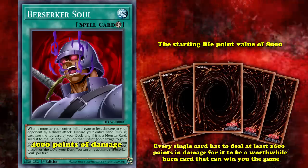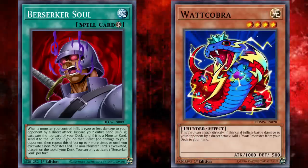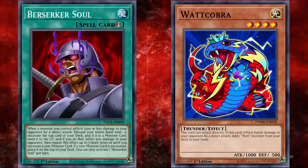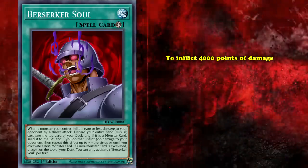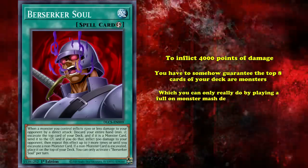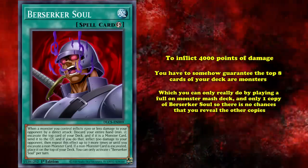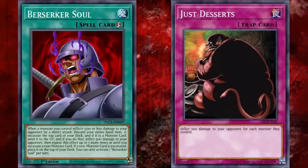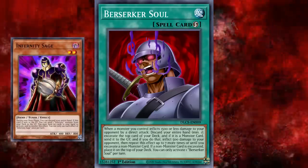Berserker Soul's potential 4000 points of damage definitely clears that 1600 threshold. However, burn decks generally don't play a lot of monster cards, and decks that play a bunch of low attack monsters that can attack directly, like Watts, play a lot of spell cards and can't end games quickly. So in both kinds of decks Berserker Soul might be useful in, it can't really be used effectively. To guarantee 4000 points of damage, you'd have to guarantee the top 8 cards of your deck are all monsters, which means playing a full monster mash deck with only one copy of Berserker Soul — which is just incredibly inconsistent. So while the effect is technically worth the cost, there just isn't really a deck that can properly accommodate it.